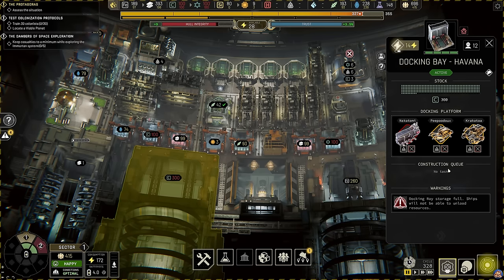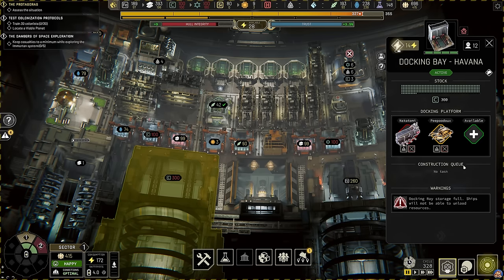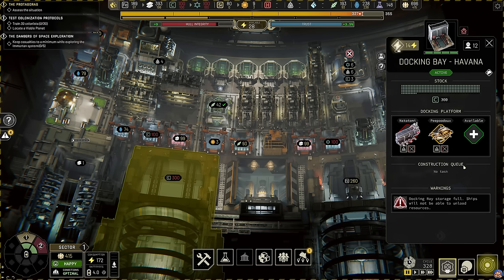You can unassign ships from a docking bay. This keeps the ship in storage, and you can reassign it to any docking bay later as you need. Ships that are in storage are brought with the Tycoon through vole jumps, and when you enter a new sector you may want more miners and science vessels early on, and then as you explore the sector you may want to use more cargo vessels.